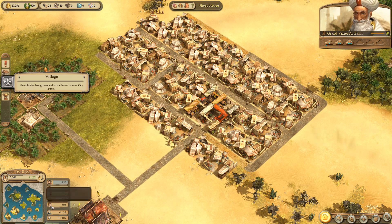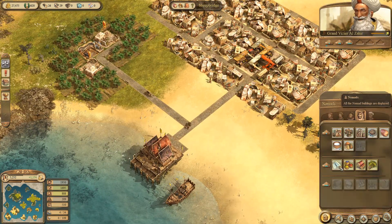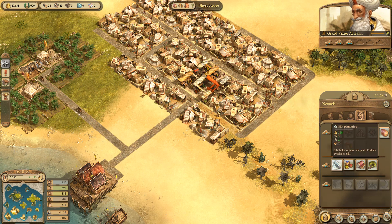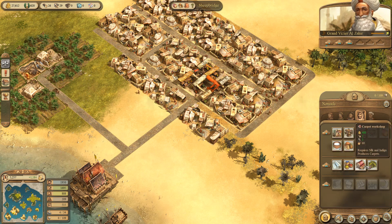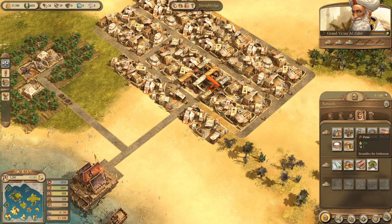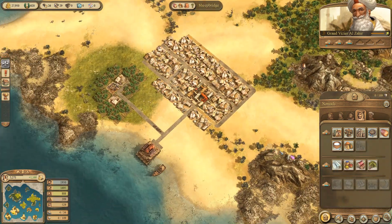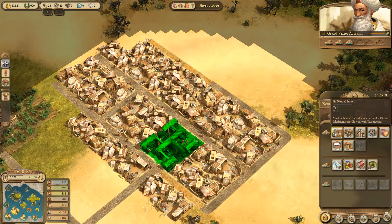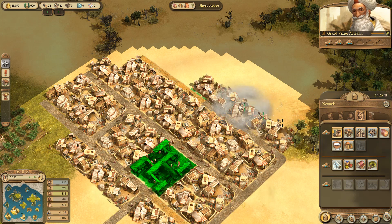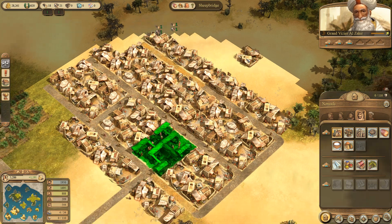You have more buildings available - Sheepbridge has achieved a new status. The Sultan will allow you to do these ones now. So what have I got? Silk Plantation, Indigo Farm, Carpet Workshop, and Palm which beautifies the settlement. I'm still going to need more buildings - 440 nomads, more houses. I've got the materials for now, so let's get some more. Let's just keep on building until I've got enough people.